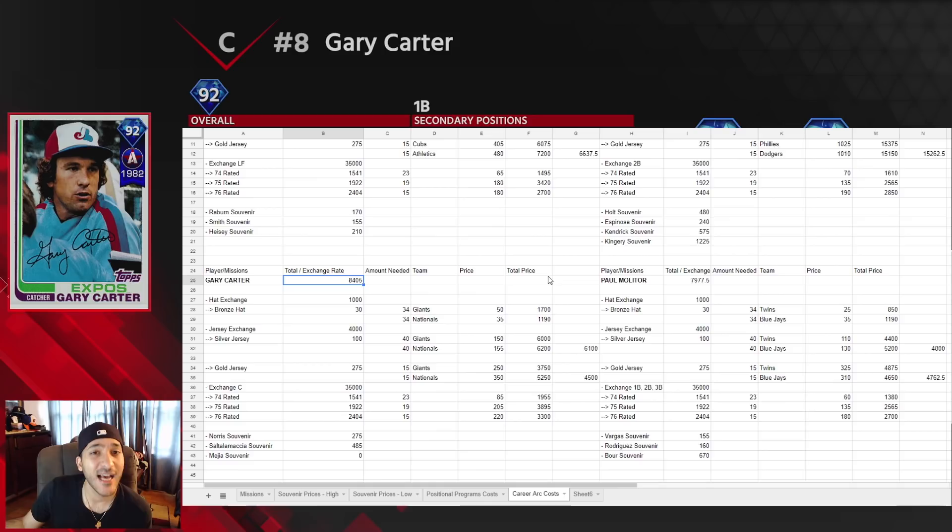Next we got Gary Carter, going for around 8,500. For the hats we picked the Giants or Nationals — the Nationals were cheaper at around 1,200 for 34 hats, which is a good value. Silver jerseys were around 6,100 and gold jerseys around 4,500, so the gold option is definitely better. The catcher exchange was around 2k. Gary Carter at 8k for a 92 overall diamond catcher is a really good value.